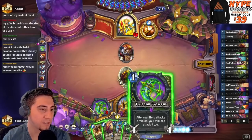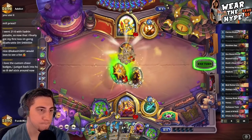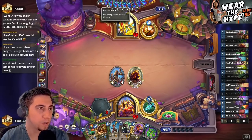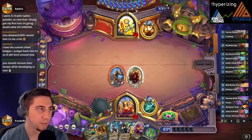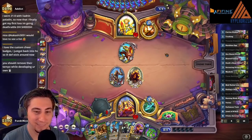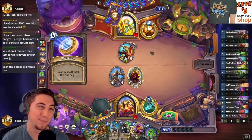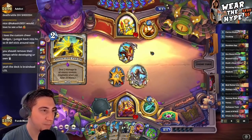I kind of want to Taelan here — I guess I could also Circus Amalgam. We don't need to get too greedy with the Lion, I want to develop something. The way they can't play proactively here — they always have to react to my minions. I always have to make sure I'm doing something. Going 21 and 0 — dang dude. You should remove their tempo while developing yours — yeah, I heard that's generally a pretty good game plan.